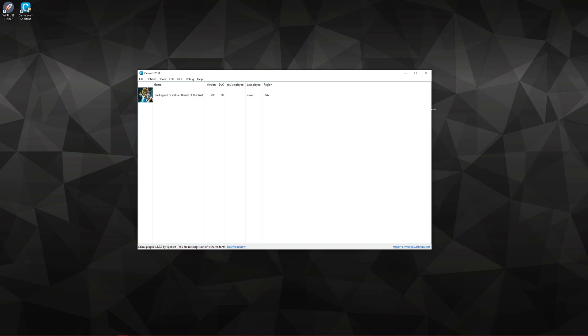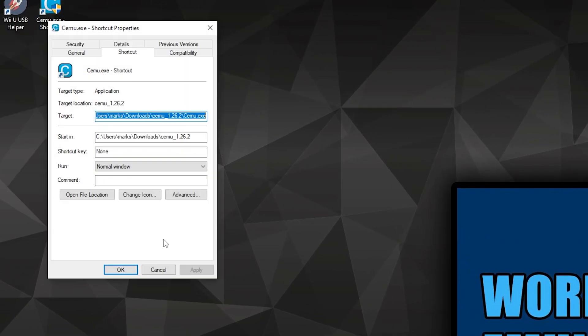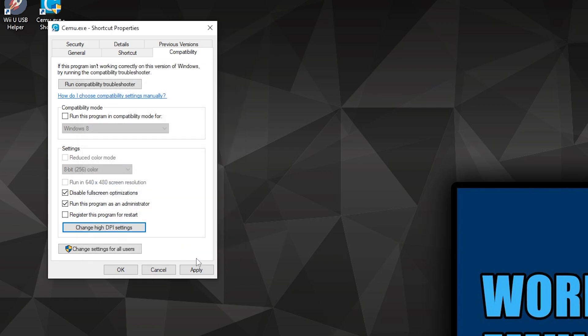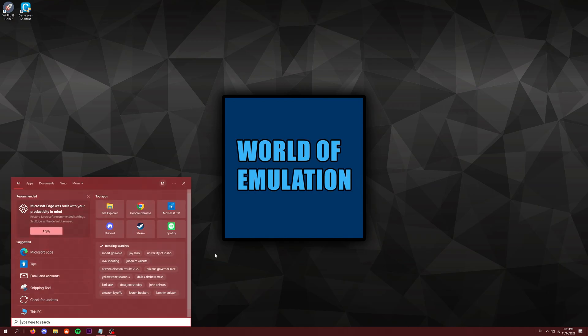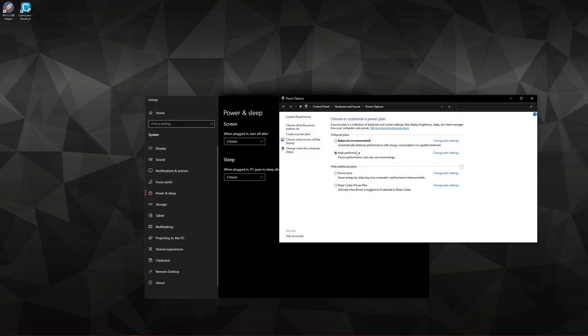Now let's make the finishing touches and optimizations for our computer. First, right-click on Cemu.exe and click Properties. Go to Compatibility, and check mark Disable Full Screen Optimizations and Run This Program as Administrator. Then go to Change High DPI Settings, check both boxes, and set Scale by Application. Click OK, apply the settings, and close the window. Then in the bottom left corner, search Power and Sleep Settings, go to Additional Power Settings, and select High Performance.